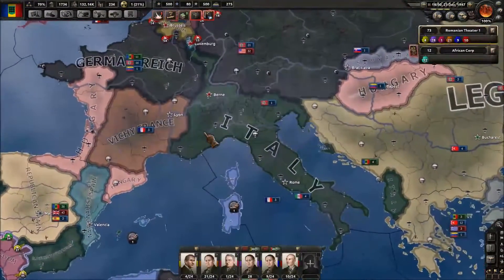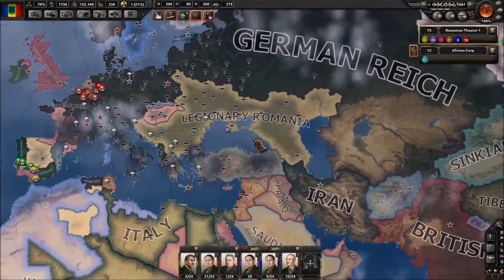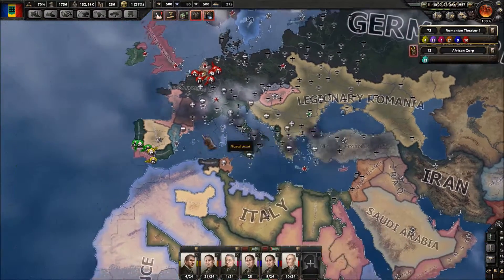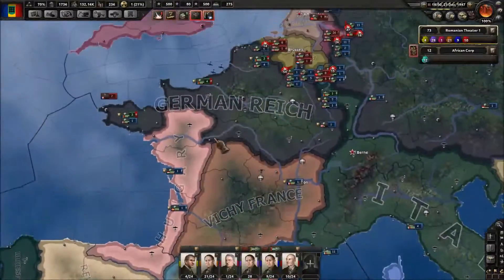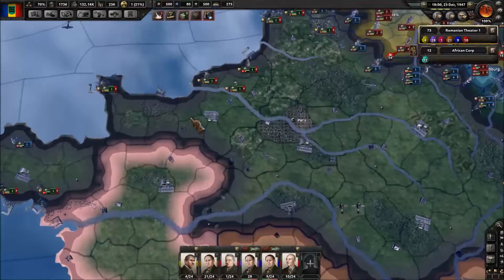What's up YouTube? This is Billy Bob HD bringing you another Let's Play. Today I've got some more Hearts of Iron 4. We're playing as Legionary Romania. Last episode we were actually successful in kicking the Allies off of the northern French coast here.